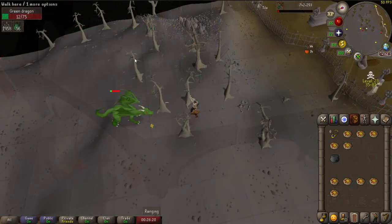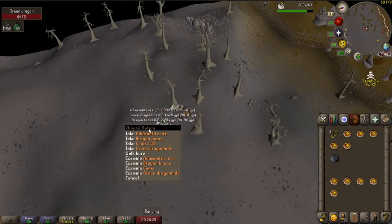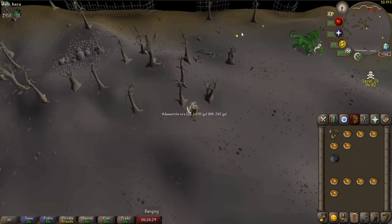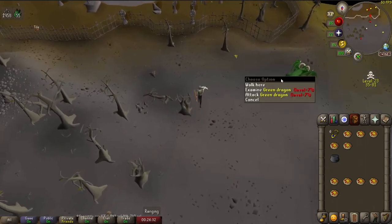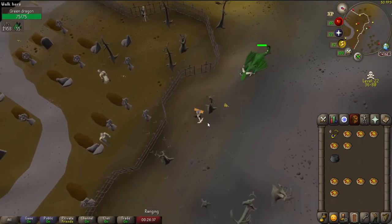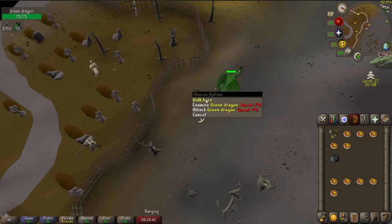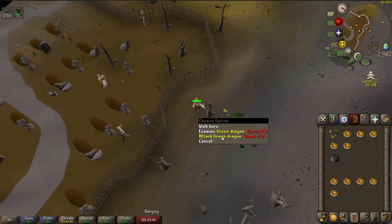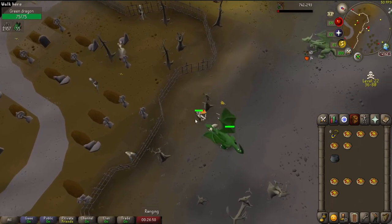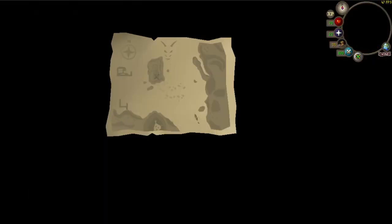We're back to Slayer, which means more dragons in the wilderness — super exciting. You might ask why we're back out here. Two reasons: it was assigned as a task, and we're also going to kill their cousin — or maybe uncle, I don't know — for Dragon Slayer 1. It felt fitting to finish this task before heading there.